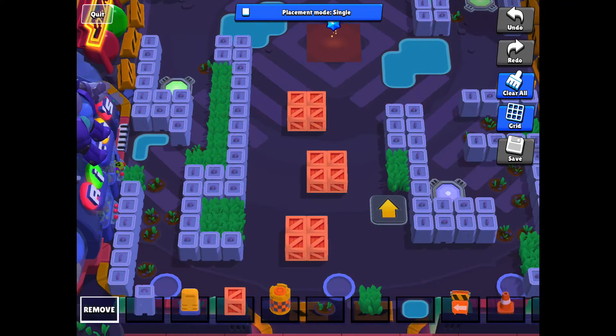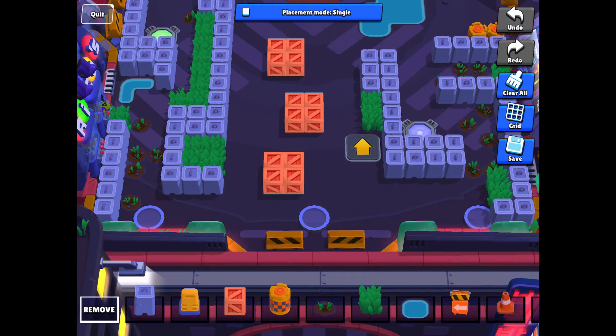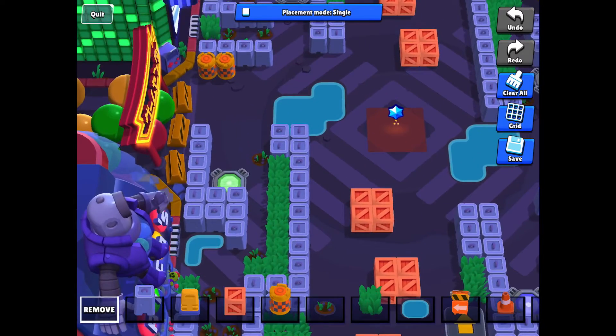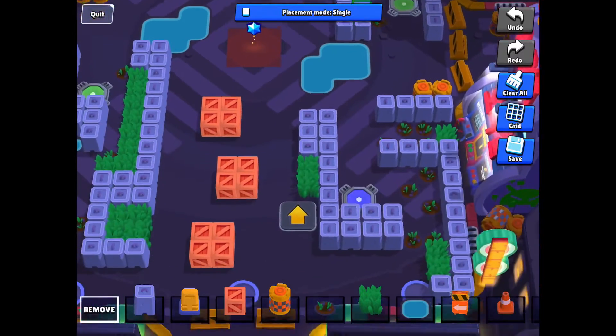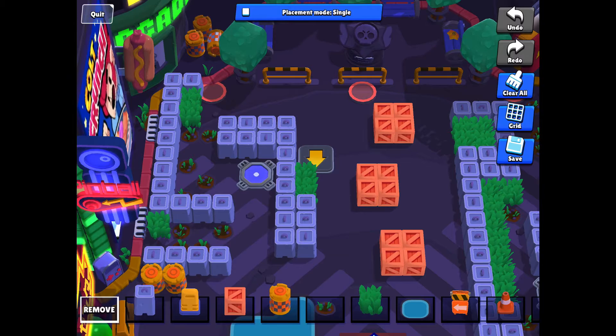The next map I made is a bounty map. The spawning places are also pretty spread out. If you go over to the left, you can take a green teleporter and go this way. But if you take a blue teleporter, it goes up and to the left so you can attack people right away.